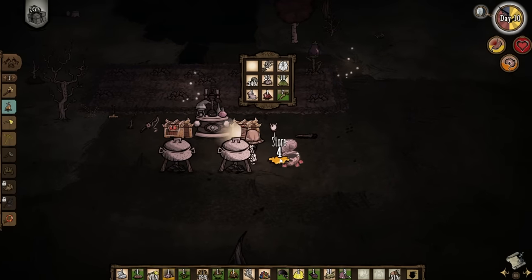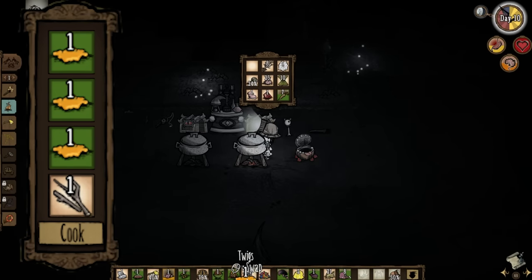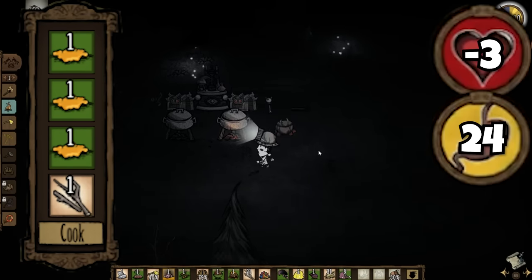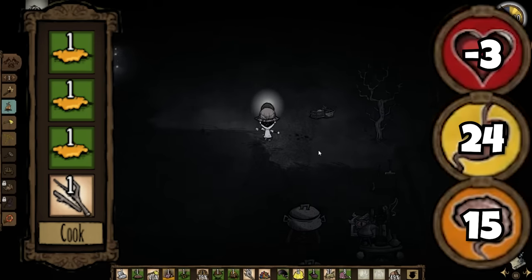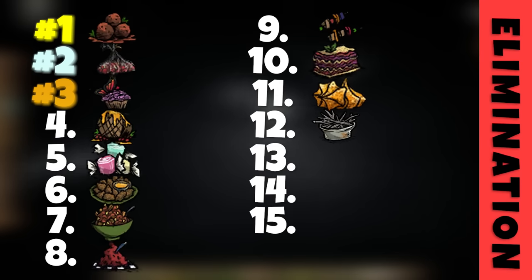All these past recipes are okay at hunger and health, but we can't ignore sanity. So with 3 honey and 1 stick, taffy will regenerate 15 sanity, 24 hunger, at the cost of only 3 health — except for Wanda, which will consider this their favorite food — landing it in a solid 5th place.